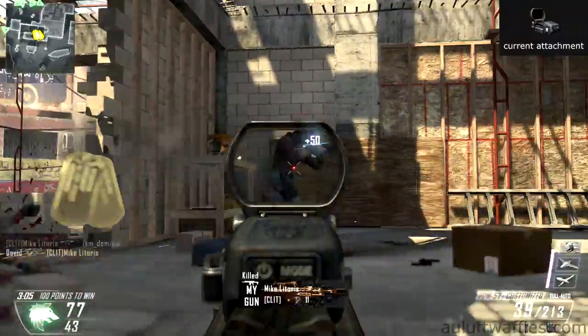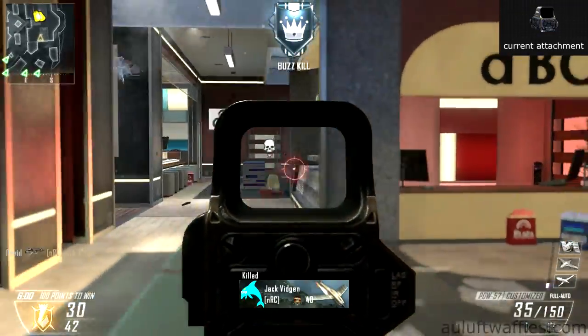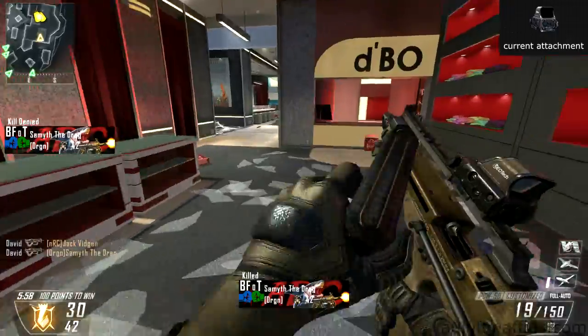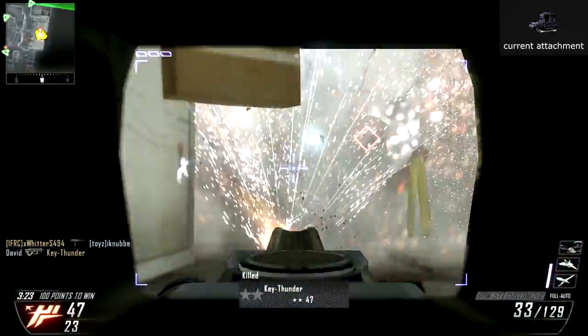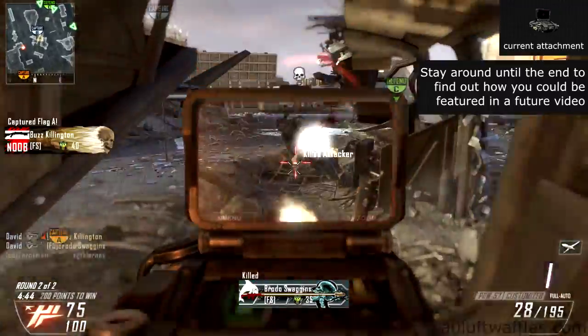The PDW-57 has four optical attachments. All of them make it easier to take out enemies at medium and long range, but at the cost of filling up your screen and giving you tunnel vision. Overall, the iron sights are good enough so that you don't need to use any optical attachments.